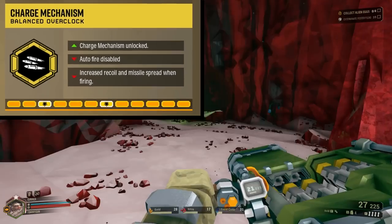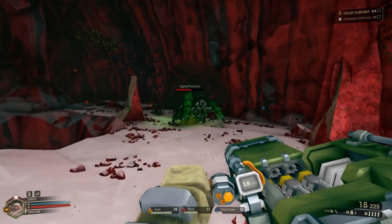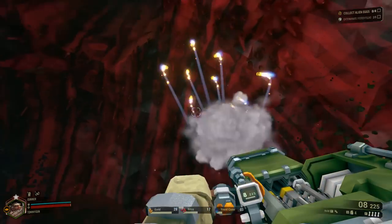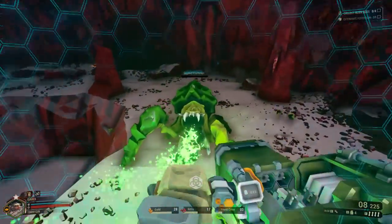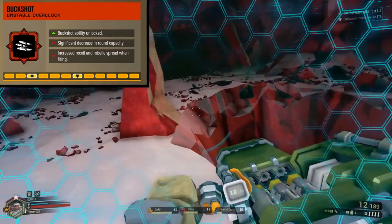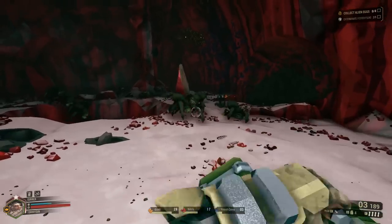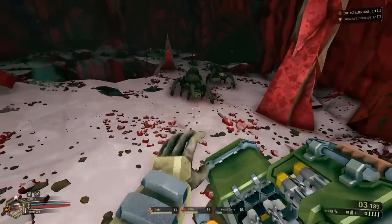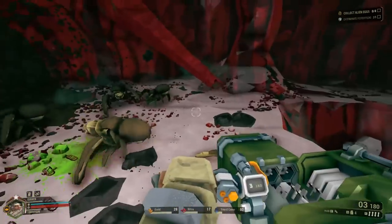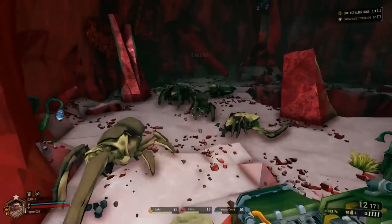Charge Mechanism — it's kind of like the salvo module, except the missiles still seek the crosshair. Looking at this Praetorian clip, I can see why the developers didn't want the charge shot to have guided missiles. Buckshot — upon firing, this overclock instantly releases 9 missiles in a wide spread, but it takes a long while before you can fire again due to an unexplainable reload delay. I can make the easy assumption that this and Charge Mechanism were merged to make the salvo module.